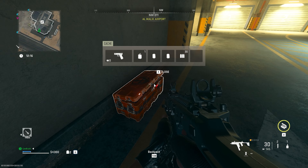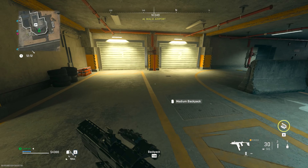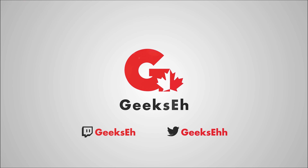Welcome back to another DMZ video. Today I want to talk about one of my favorite loot locations in all of Al Mazrah - the airport. Everyone is talking about the underground section with five or six epic chests, but I'm going to show you how to get 16 epic chests here.